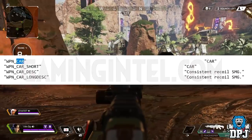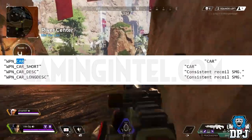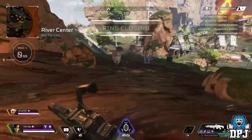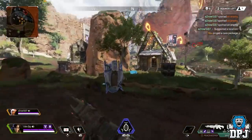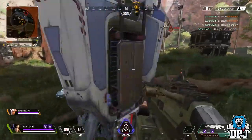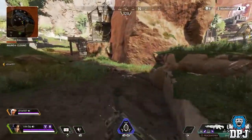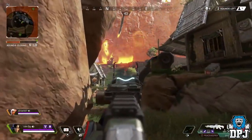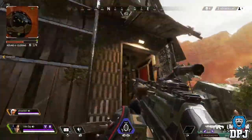The CAR SMG in Titanfall was a very solid weapon. Although it was clearly an SMG, it fired relatively slower than typical SMGs but dealt a little more damage, making it easier to control. In my opinion, Apex Legends has room for an SMG like this, and the CAR could fit that role perfectly. We'll see what happens.